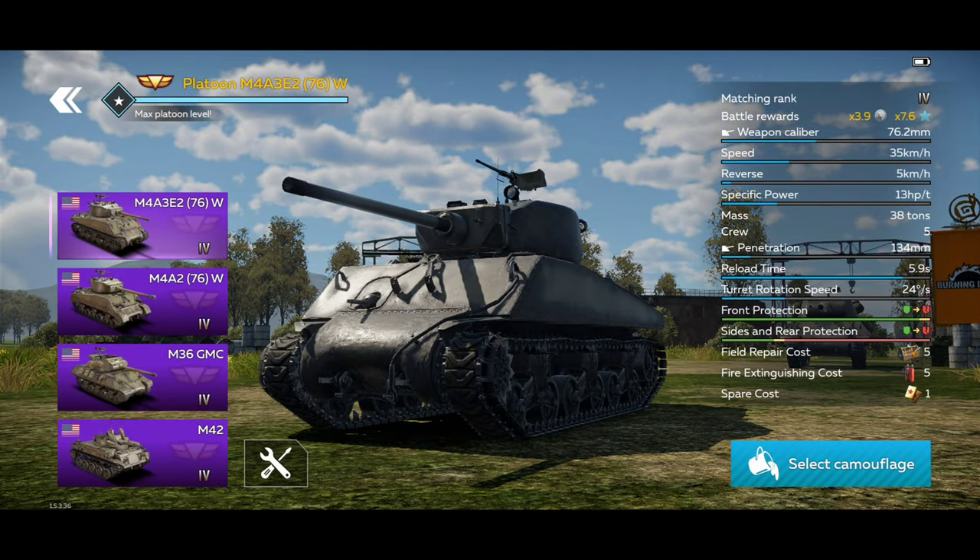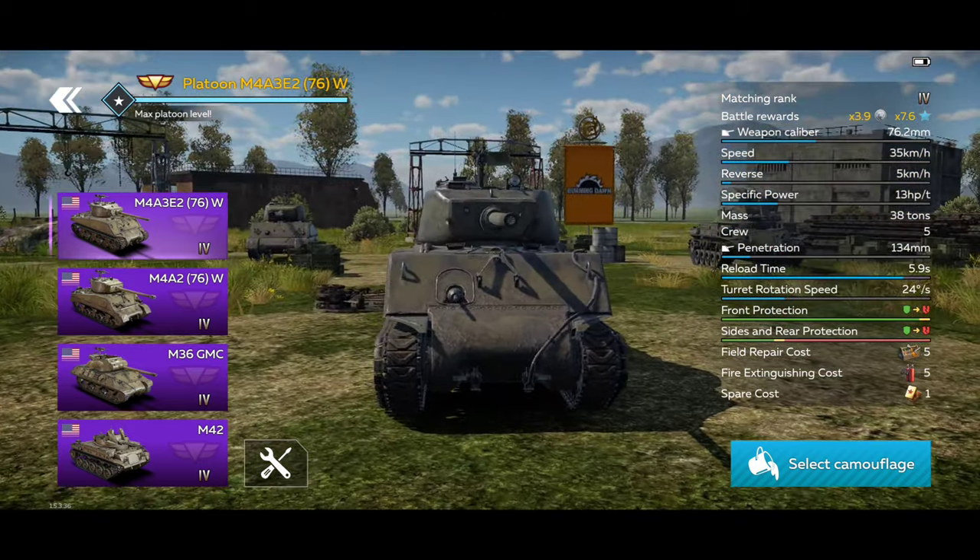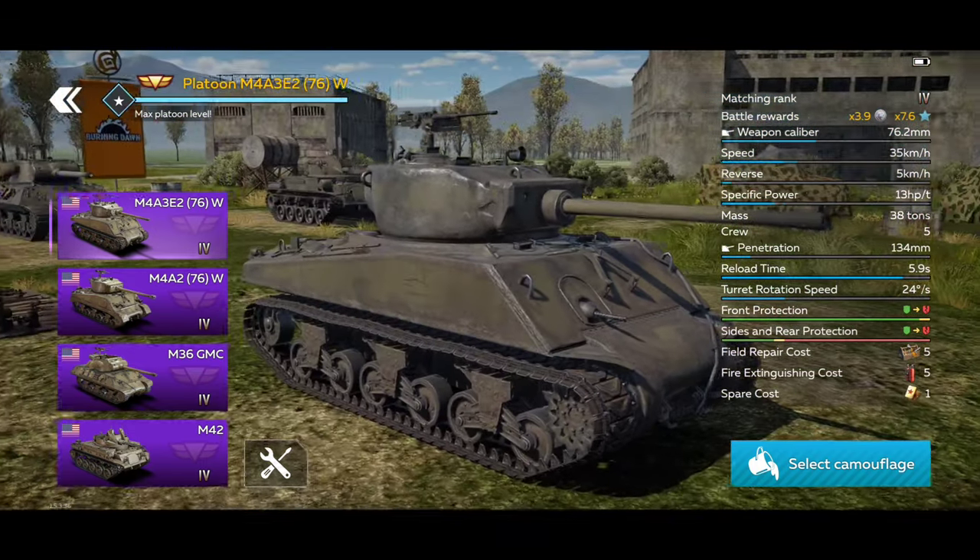It has a 76.2mm main gun. Its top speed is 35 km per hour. It is slower than the usual Shermans, but the extra added armor does have weight, with reverse at 5 km per hour. Specific power is 13 horsepower per ton. It weighs 38 tons, with 5 crew members. 134mm is the average penetration, and reload is 5.9 seconds. Now we come to the armor part.